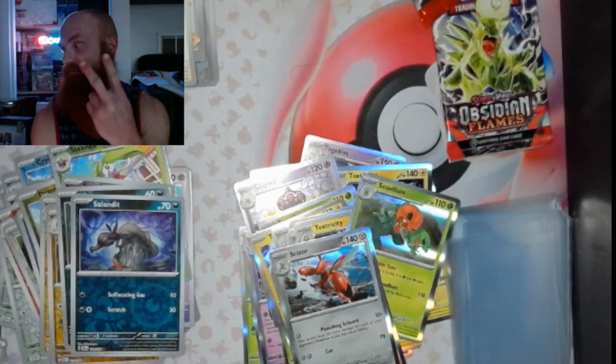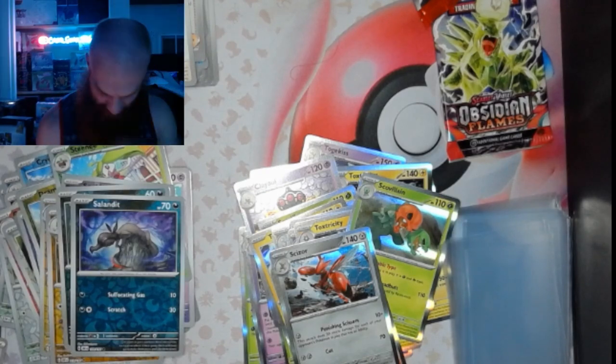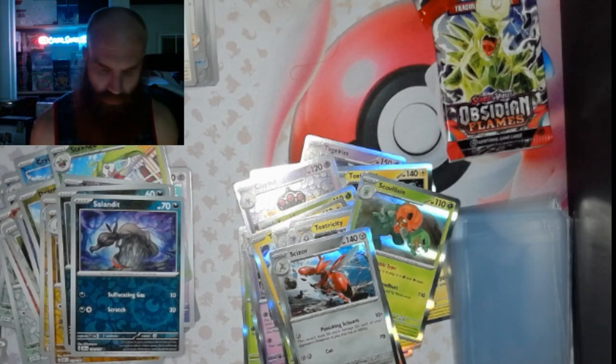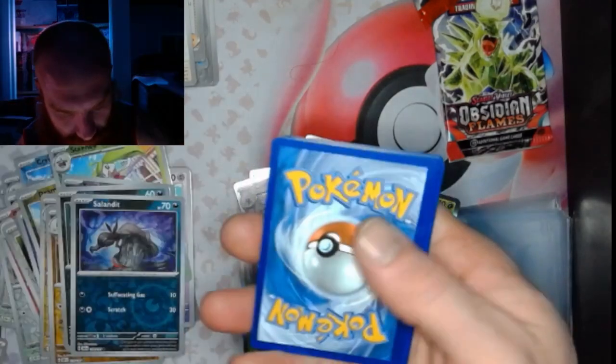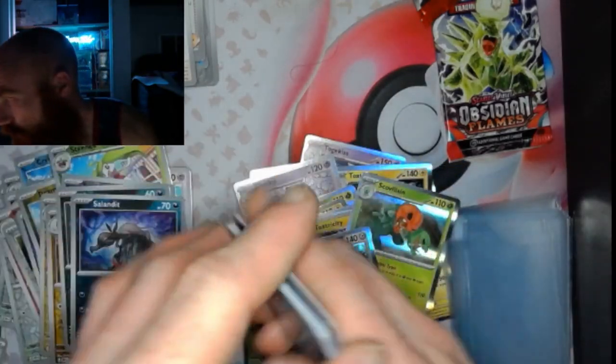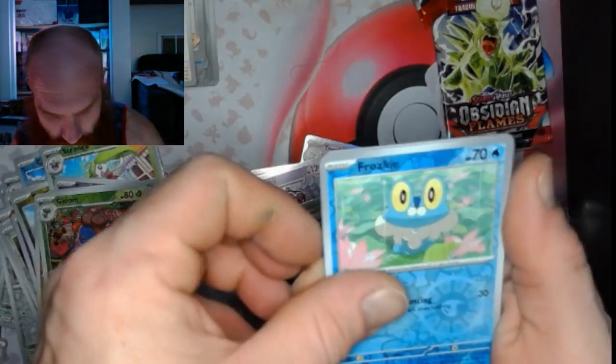Last 2 packs! Let's get it — the Obsidian Flames have been nice to me, so we're making up for the other 2. Pack 39: got a Gloom, a Froakie, and a Toxtricity.